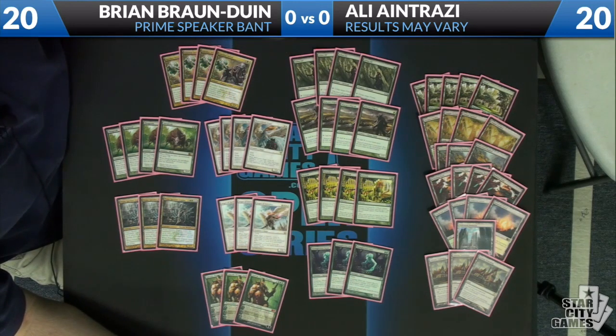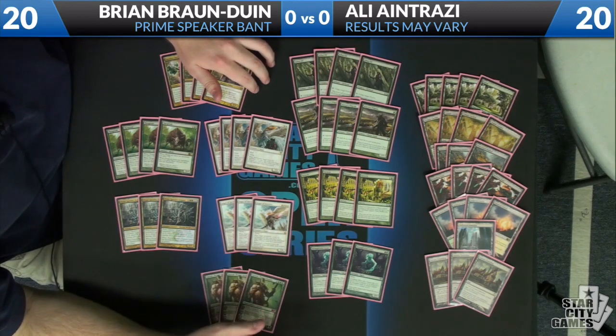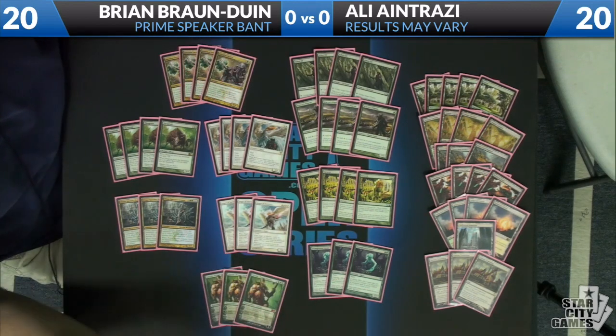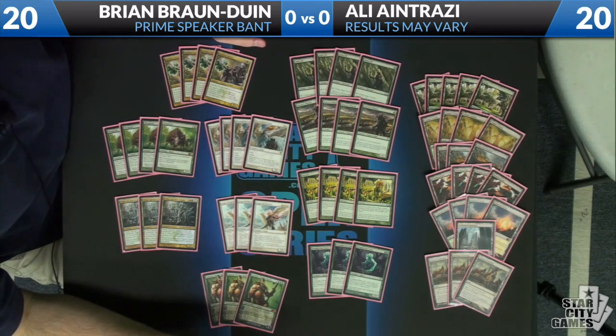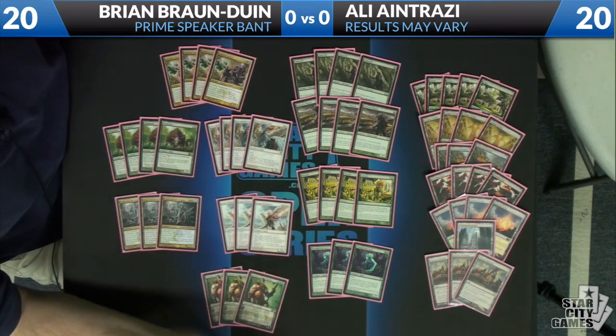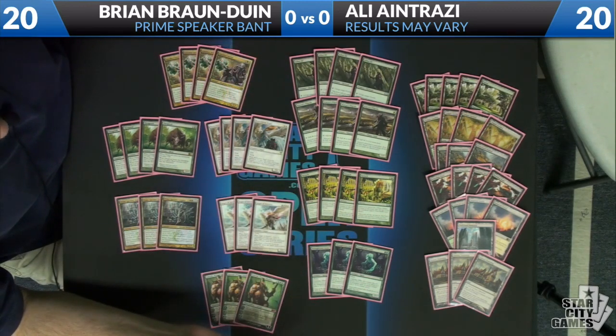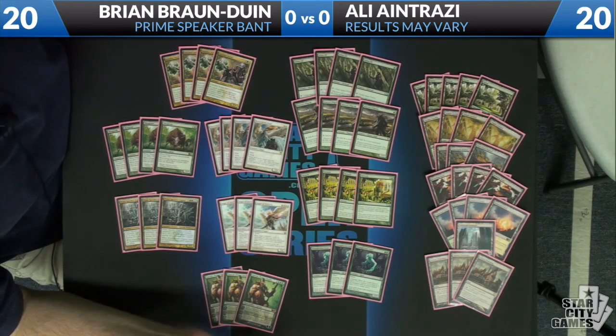On that note, we have 12 ramp spells. The deck wants to be casting a one-drop on turn one and a Farseek on turn two, and then on turn three you want to cast something like a Garruk or a Thragtusk. Your best hands all involve casting one of these cards on turn one and either another one or a Farseek on turn two. That's kind of the core of the deck, and we want to mulligan most hands that don't have any of these, because we might be a little too slow to fight our opponent's deck.